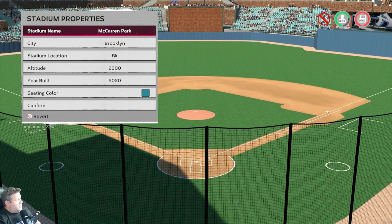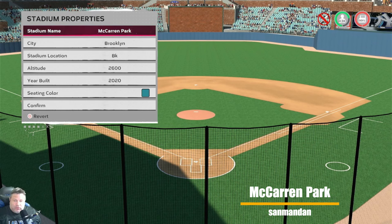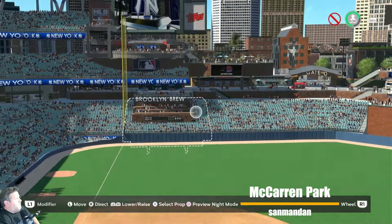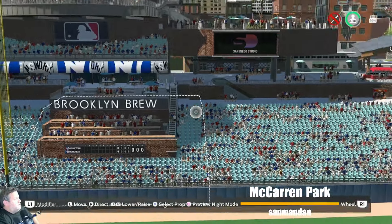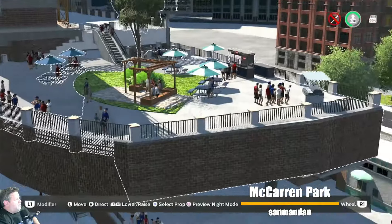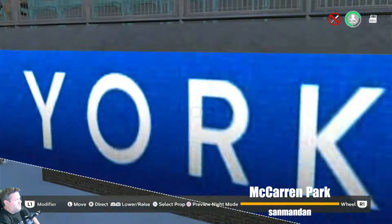Ladies and gentlemen, another stadium creator legend — we have McCarran Park from our good buddy Sandman Dan. Located in Brooklyn, New York, altitude of 2,600 feet, built in 2020. It's an actual park in Brooklyn but not a baseball stadium — he wanted to make a stadium with an open outfield look with multiple decks. Left field is fantastic — he loves using the wiffle ball field as a deck and always does a great job with that. He's got Brooklyn Brew over here. There's a deck jolting off with an escalator, and another escalator down here.